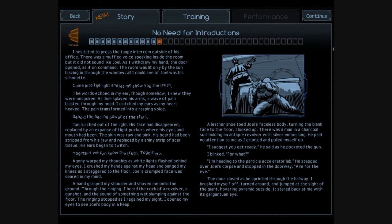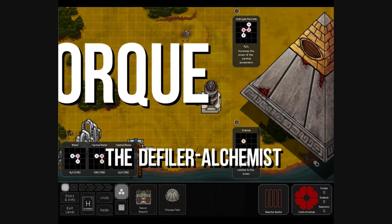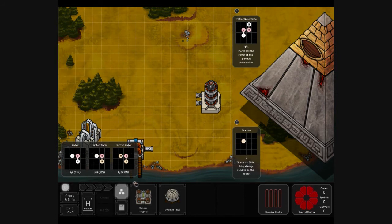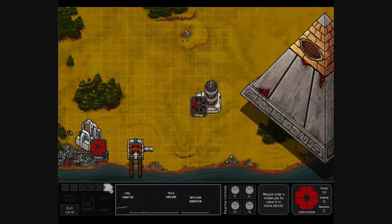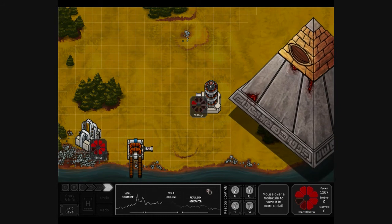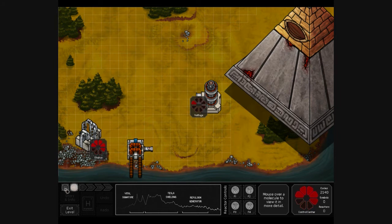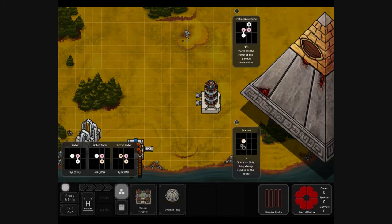Go ahead and read that. It's another one — let's see what happens. Nothing, then wham. That's taking a little bit of a long time, but it looks like we're going to fill this thing up with uranium and hydrogen peroxide. Increases the power of the particle accelerator, prepares a particle doing damage relative to the power. That's what we're going to have to do next time.